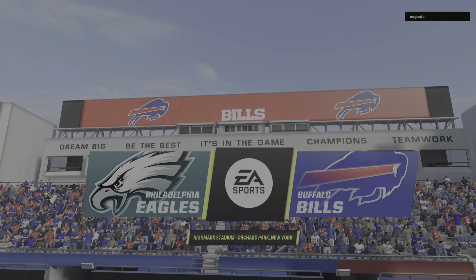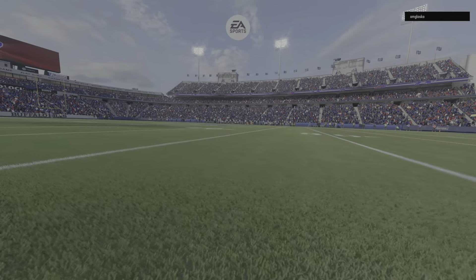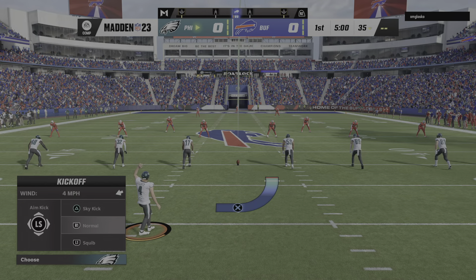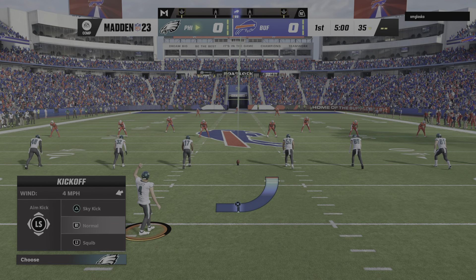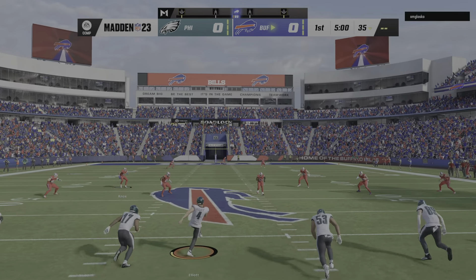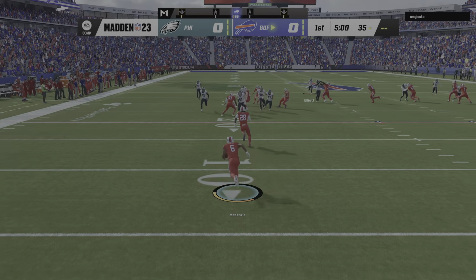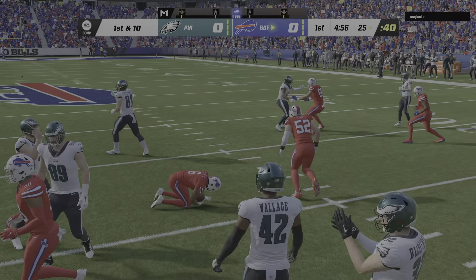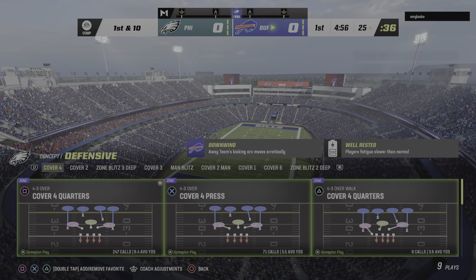NFL on EA Sports and we are at Highmark Stadium in upstate New York. Coming up, we've got what should prove to be a good one between the Philadelphia Eagles and the Buffalo Bills. And we are underway in Buffalo. From his end zone, Isaiah McKenzie, and they'll get him down right at the 25-yard line — so the same result had he opted for the touchback.